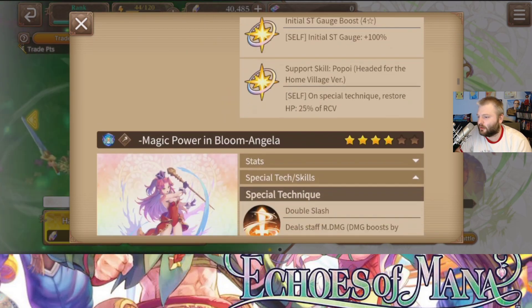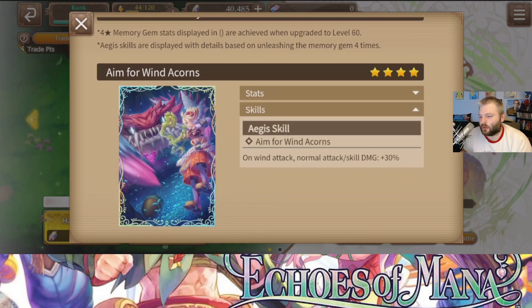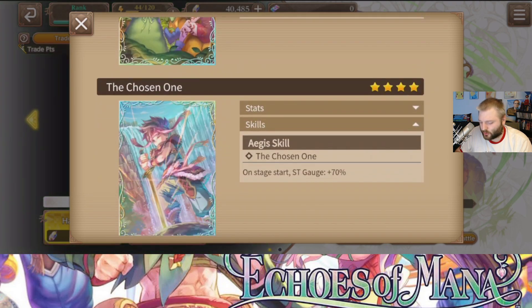Let's go down to see the memory gem overall — we're going to feel what he feels like in battle. On wind attack, normal attack and skill damage plus 30%. Whoa, that's a fat number. We want that. Like I said, we've got a lot of wind characters in the game right now, and a lot of accounts' strongest characters are wind characters. So this is really, really good. I really like this memory gem — it's nuts.